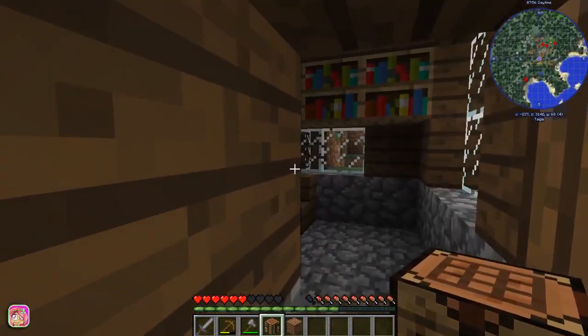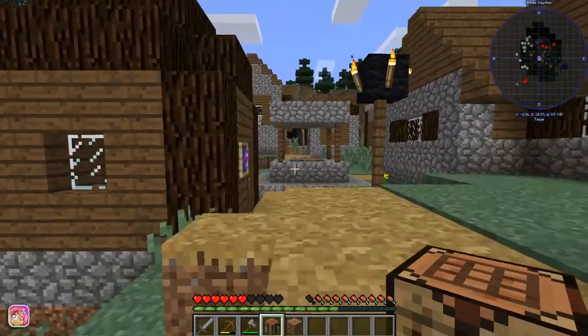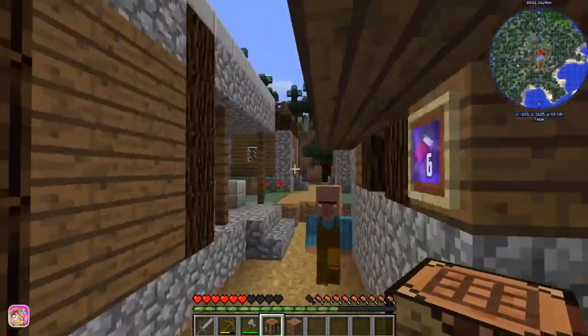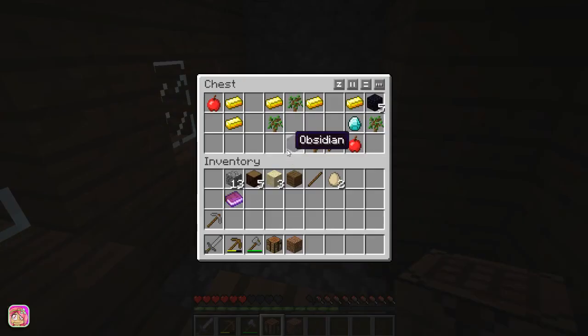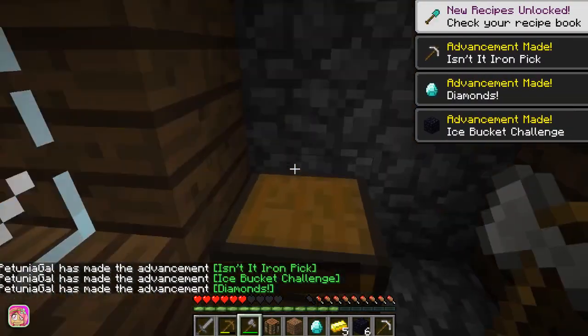There are a lot of houses here but not what we need. Let's see what's over here — oh here we go, this is what I was looking for! It's not too bad — we got a diamond, an iron pickaxe, some gold, diamond apples, and oak saplings. Don't really need the saplings, but we'll take it.